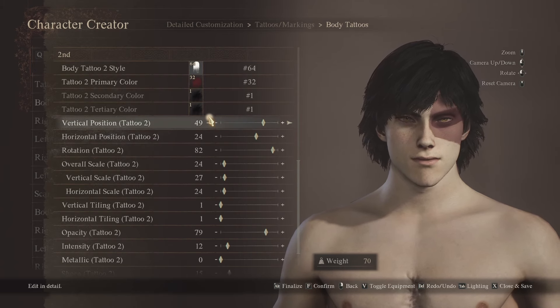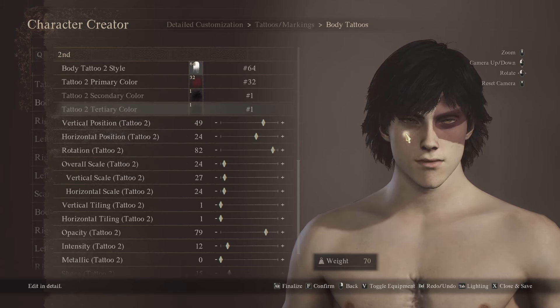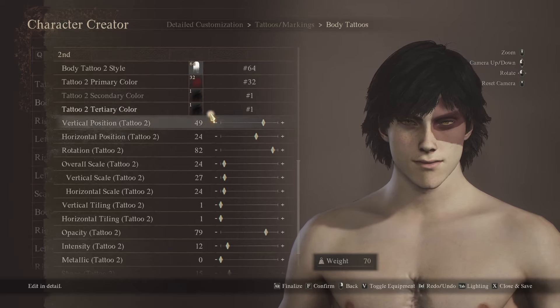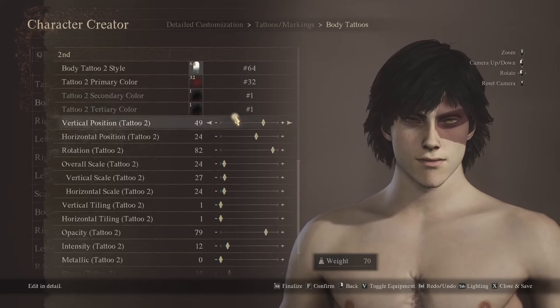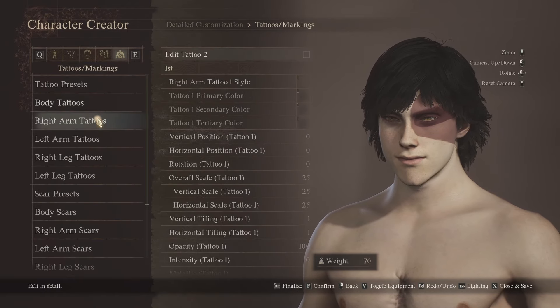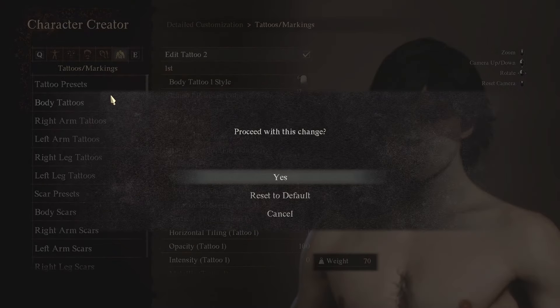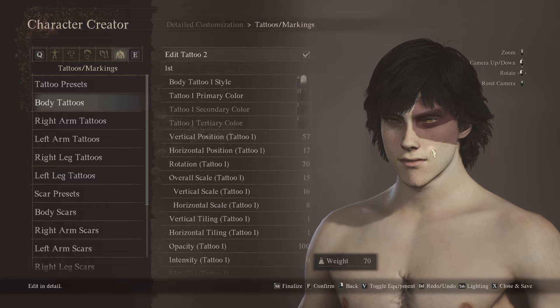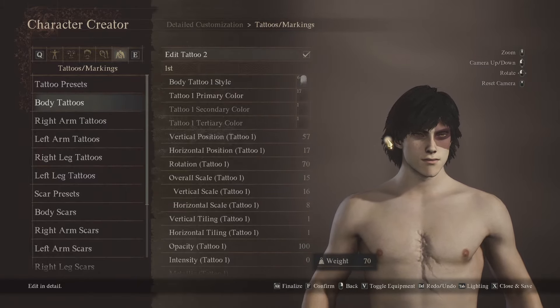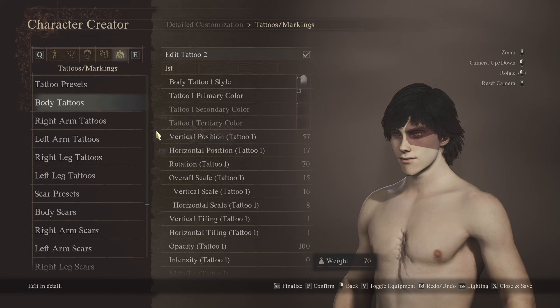Pretty straightforward overall — it just consists of a couple of tweaks around the chin, obviously the eyes, some eyeliner, and the tattoos, and then you pretty much get your own little Zuko. Anyway, if this did help you out or you just liked the way this character looks, please be sure to like and subscribe and hopefully you have a great day.